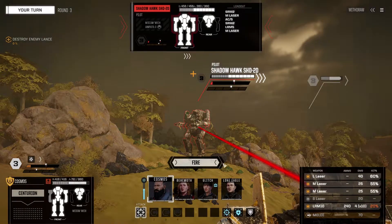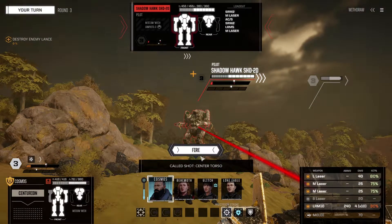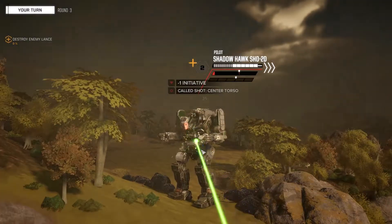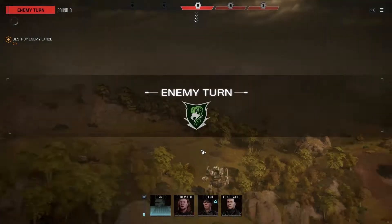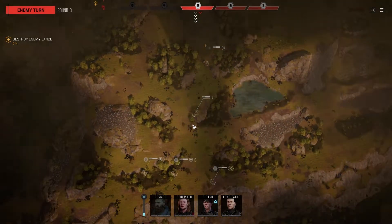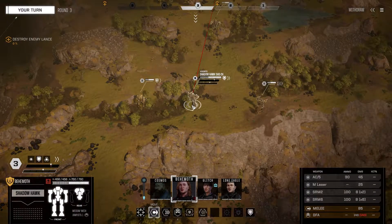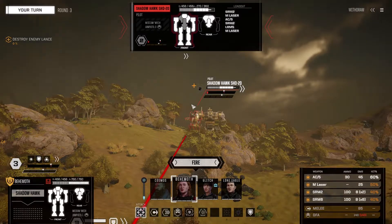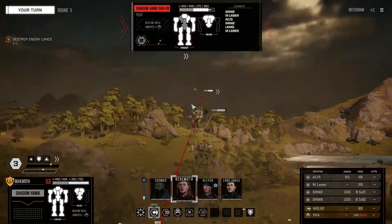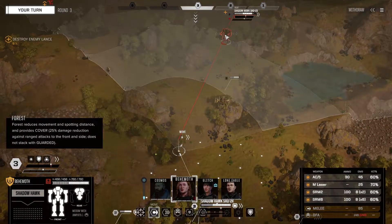When you fire it's like 60% - let's bring that up a bit higher with a center torso shot. 75, 75, 75. The LRM for close range - large laser, medium lasers. If you move up a bit like over here, does that change at all? A little bit.